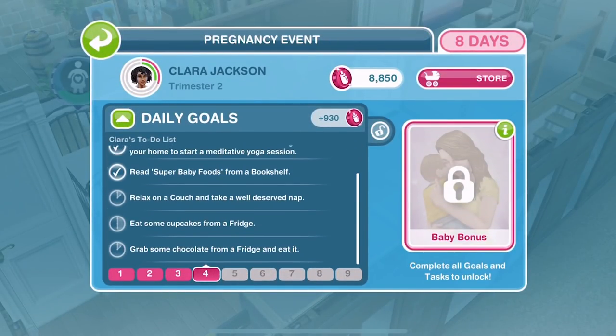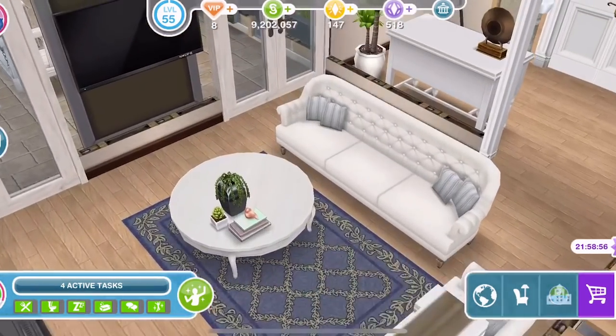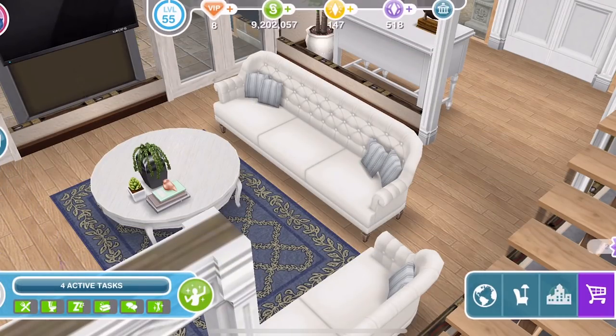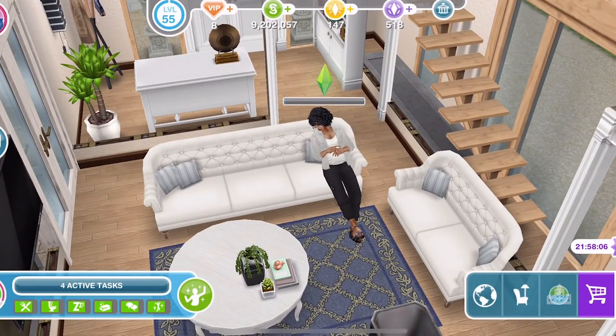Okay, so now: relax on a couch and take a well-deserved nap. Back down to the sofa — it's funny how the pregnant sim can also do the support tasks, though obviously you're not going to get them to since they've got so much to do themselves. Let's take a nap for one hour and 50 minutes. Here she comes — you rest yourself there Clara. Relax, it's hard work making another human, right?